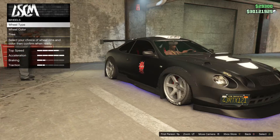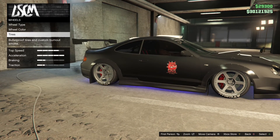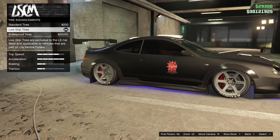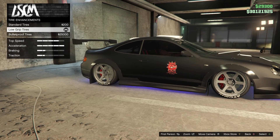Now that we've got our car in the mod shop, you want to go down to the wheel options, then select the tyres option. And in here, you guys want to press the tyre enhancements. Now in this sub menu, you guys want to select the low grip tyres.